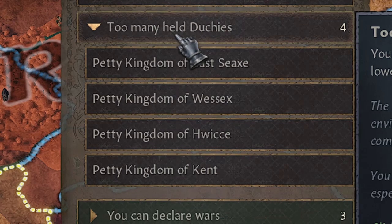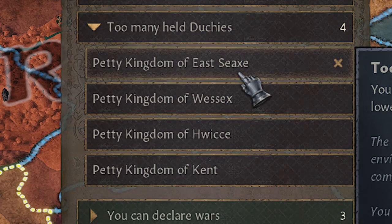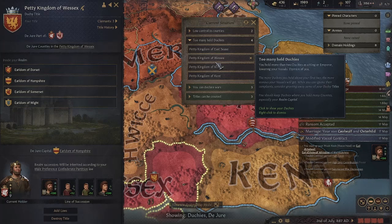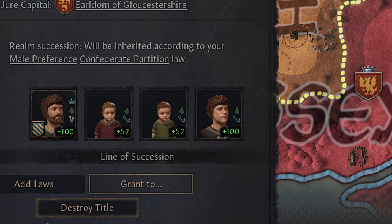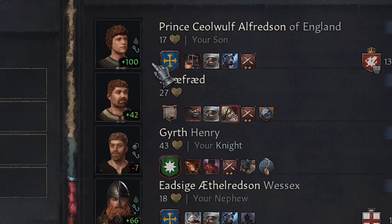If you get the 'too many duchies' message, you basically have two options: one, give it away, and two, destroy it. Today we are going to focus on giving it away. If you click any of these options you are going to get the screen of the duchy, and below you have a button to destroy the duchy or grant it to someone.